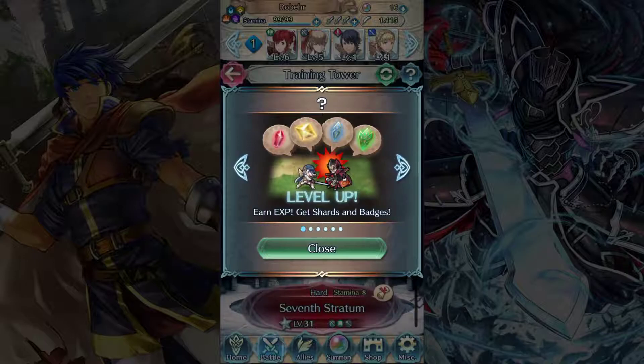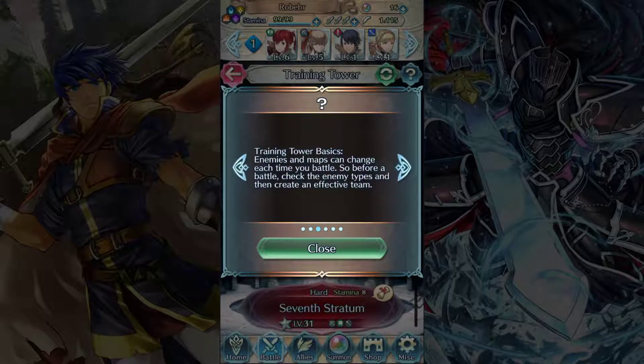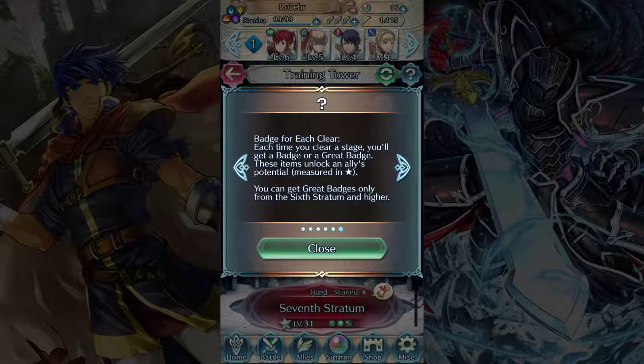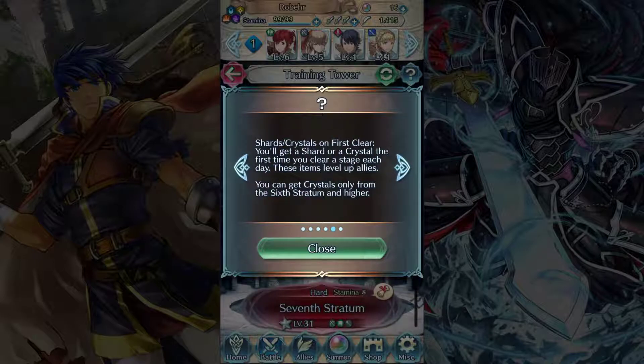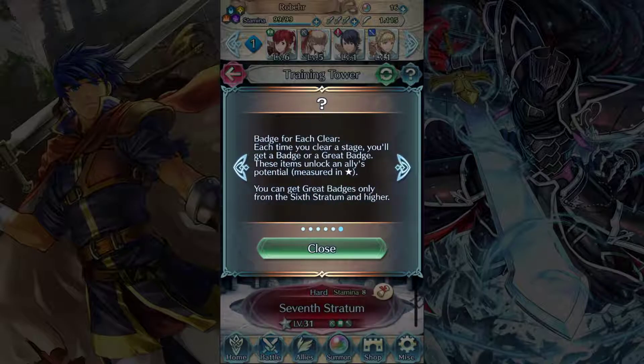This is the main way to acquire these currencies in the game — doing the training tower. So you earn XP, you level up, you get shards, you get badges. When the game first came out, this was in fact the only way of obtaining these currencies apart from completing quests. There's actually a daily reward rotation — on the first clear you'll get shards or crystals the first time each day. You only get crystals from the sixth stratum and higher. Shards are the lower level ones, crystals are the better ones. You also get a first-time clear reward for badges — either a decent amount of regular badges or a smaller amount of great badges — and you only get great badges from sixth stratum or higher.